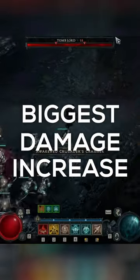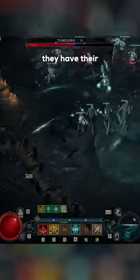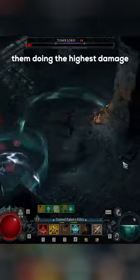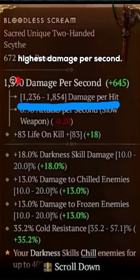This will be the biggest damage increase to your Necromancer minion build. Minions don't care about your weapon's attack speed, as they have their own attack speed. So this means that to have them doing the highest damage possible, you want a weapon with the highest damage per hit, not the highest damage per second.